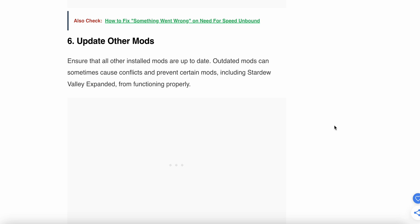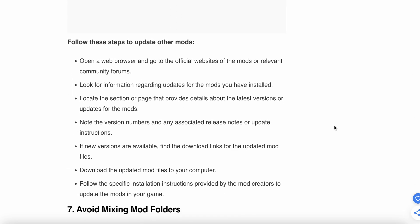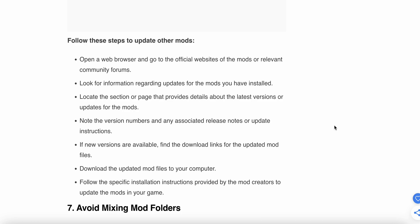The sixth step is to update your other mods. Ensure that all installed mods are up to date, as outdated mods can sometimes cause conflicts and prevent certain mods from functioning properly. Open a browser, go to the official site of the mod or relevant community forum, look for update information, and download and install the latest version if available.